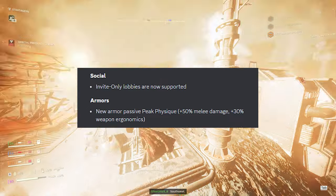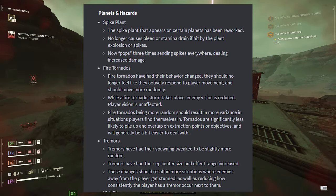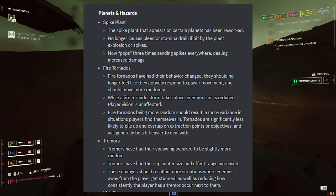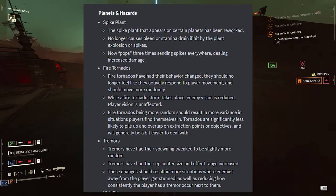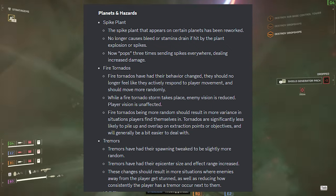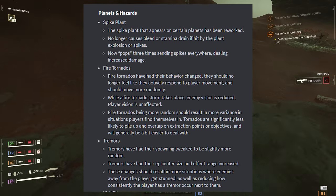A new armor perk: Peak Physique gives +50% melee damage and +30% weapon ergonomics. For planets and hazards: the spike plant is now reworked — it no longer causes bleed or stamina drain when hit by the plant explosion or spikes. Now it pops three times sending spikes everywhere, dealing increased damage. Fire tornadoes have had their behavior changed and should no longer feel like they are actively responding to player movement, instead moving more randomly.